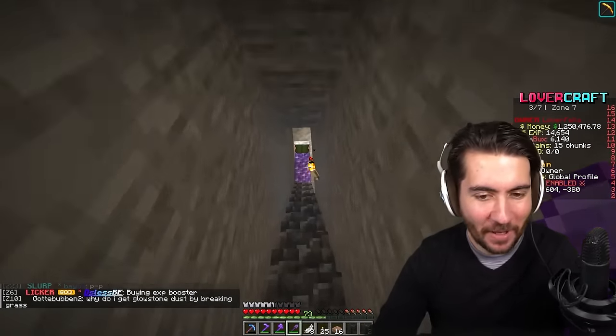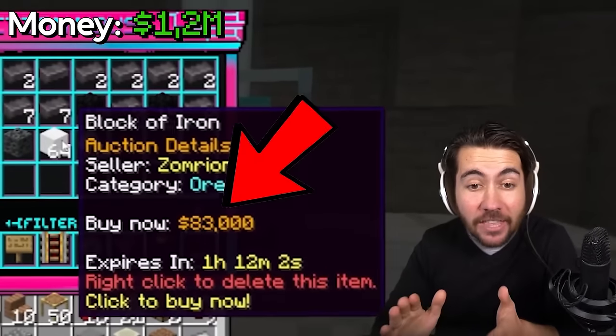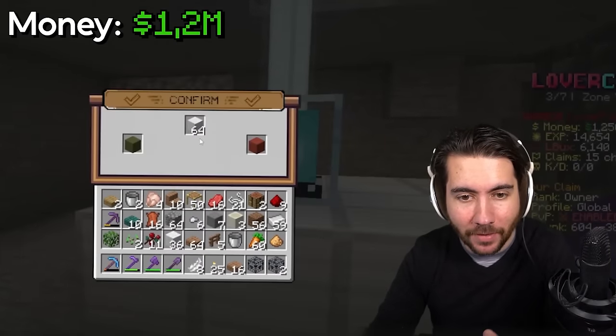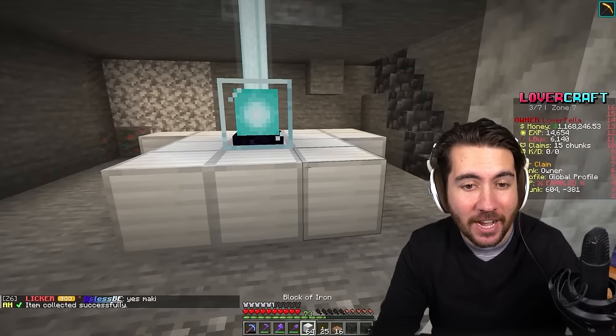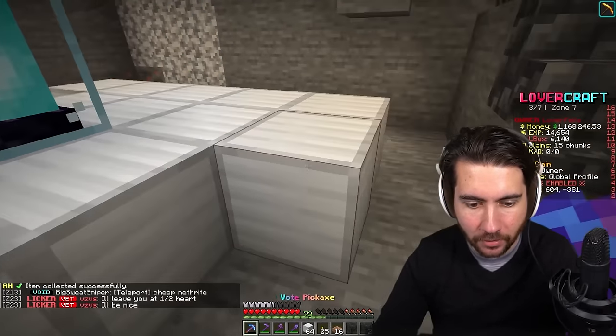I could be a little more efficient - I should finish this beacon on the auction house. There may be some ore we could buy. 83,000 for 64 of them - that seems relatively not the worst deal, and that's literally all I need for the rest of the series. That's why we flip bases, so we can spend 84,000 like it's nothing. This whole thing is going to need to move.